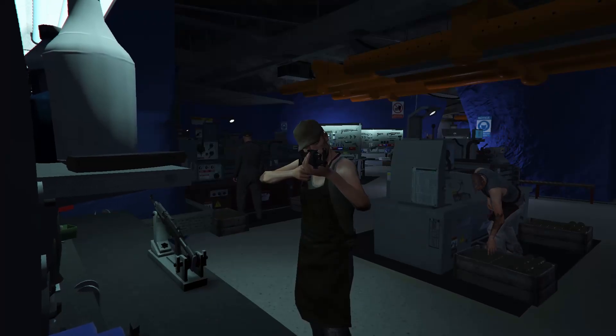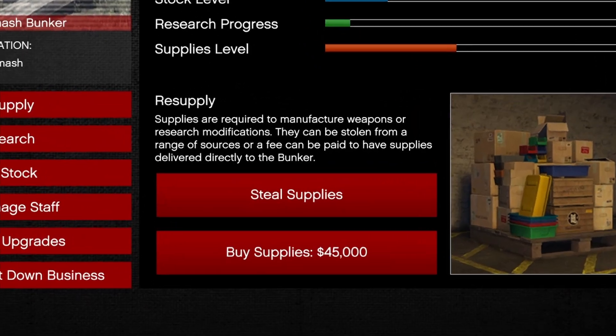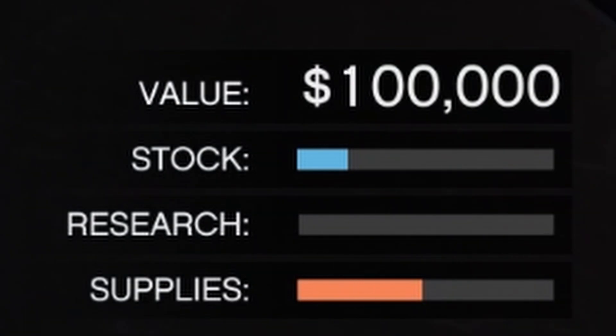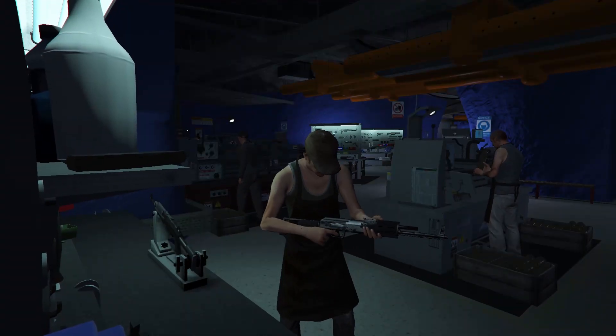All you need to do is resupply the business every 2 hours and 20 minutes and the supplies will be turned into the final product. In total you have to resupply 5 times for a full product bar, taking 11 hours and 40 minutes. In the right bottom corner you will see the current values, but this isn't going to earn you the maximum amount of money if you don't have the upgrades.